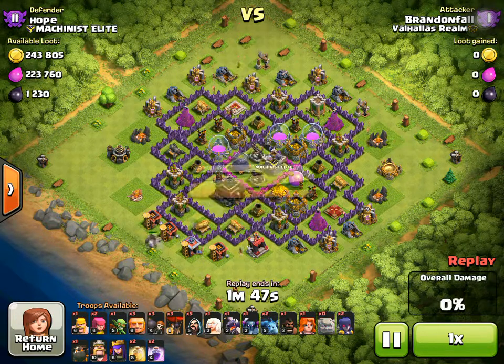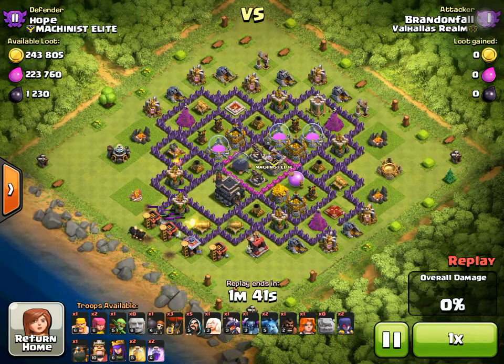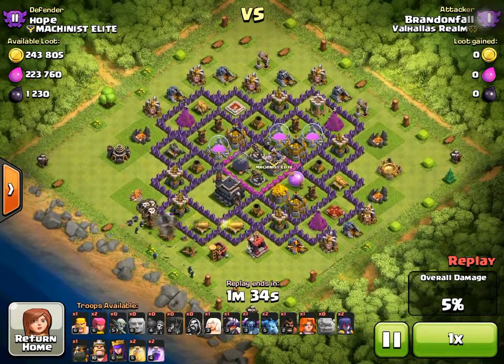So first, I dropped down a Golem, and then a couple Wall Breakers, and then I decided to put down my Giants, and then around that I put down my Wizards and another Wall Breaker, and then my Balloons.